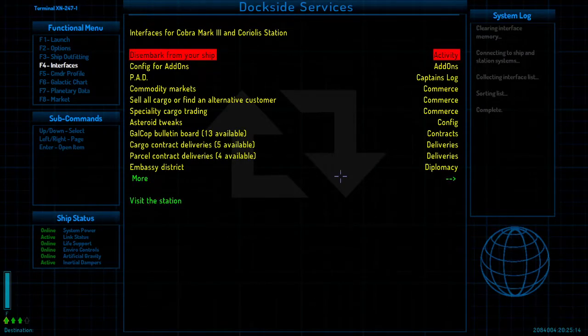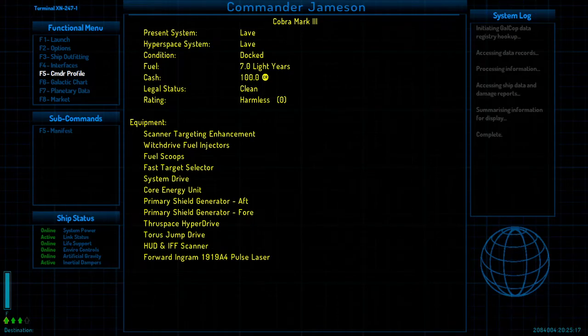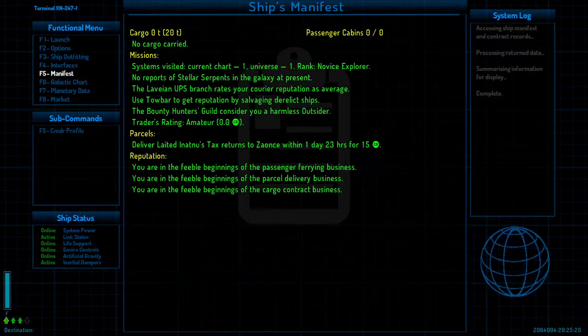Looking at ourselves again: this is our manifest, we are not carrying any cargo. The Lev-and-UPS branch rates our courier reputation as average. We would need a tow bar to get reputation by salvaging derelict ships. The bounty hunters guild considers us a harmless outsider — we haven't done any bounties. Our trader's rating is amateur, we have sold nothing. We are feeble in the feeble beginnings of passenger ferrying, parcel delivery, and cargo contract business.